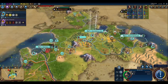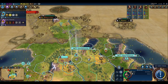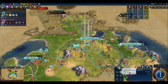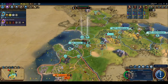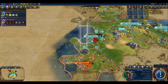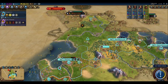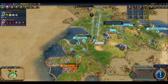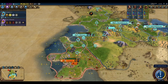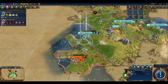In the captured city we'll build a monument rather than immediately buying a tile for a campus, since we want to save gold to purchase the monument for loyalty. In our main city with three of five housing, we build another house. We settle our third city in the area Mongolia left open, moving our archer up and continuing to manage units.